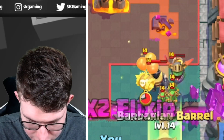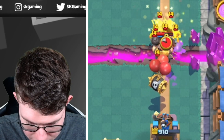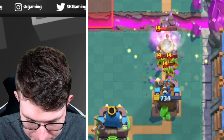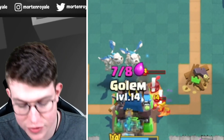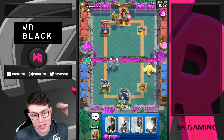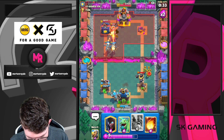I'm just going to go Barbarian Barrel here. I think I'm just going to Tornado this. If he gets my tower now, that's fine — I can just go in for Skeletons like this in case he goes in this lane. Going Golem against Mega Knights and control decks in the same lane, he needs to push the same lane and you always get a counter push. So this is the main reason why he's going for the King Tower.